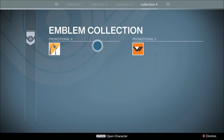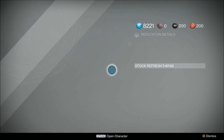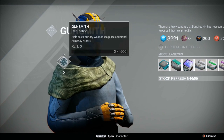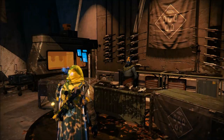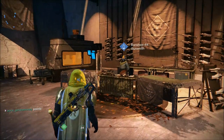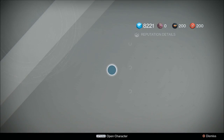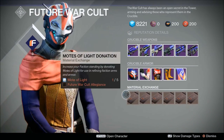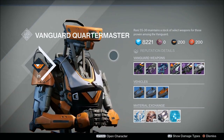Next thing I wanted to talk about was the gunsmith. The first thing you'll notice is that you can gain reputation with the gunsmith. Starting tomorrow, September the 9th, you'll be able to field test his prototype weapons, which will help you gain reputation with the gunsmith. So I definitely recommend you go check him out once that becomes available. And when it comes to the factions in the tower, the only thing that's new is pledging your allegiance. There wasn't anything new when it comes to the Vanguard Quartermaster.